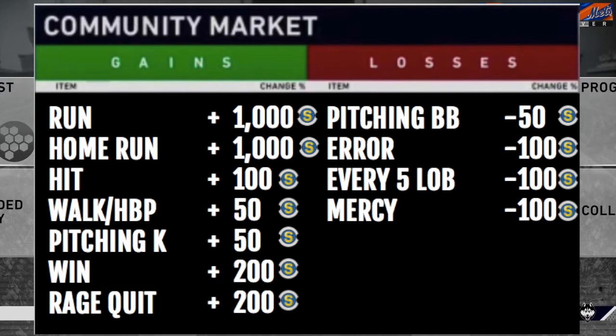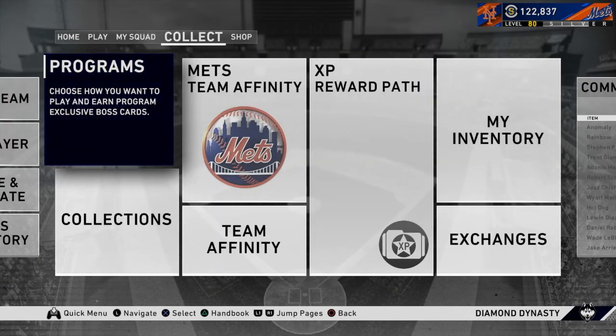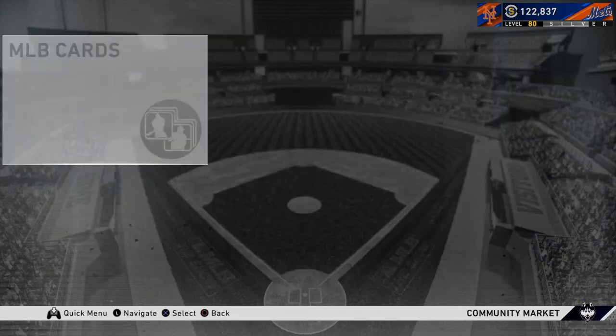The downgrades are: every walk we throw is minus 50 stubs, an error in the field is minus 100, for every five guys we leave on base it's minus 100, and if we get mercy-ruled it's minus 100. So we're going to have a stub bank.